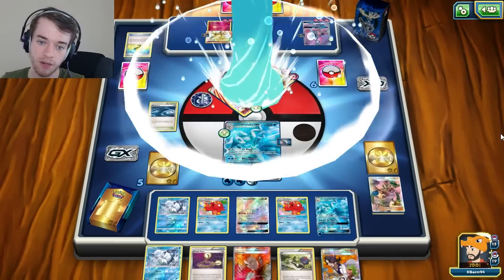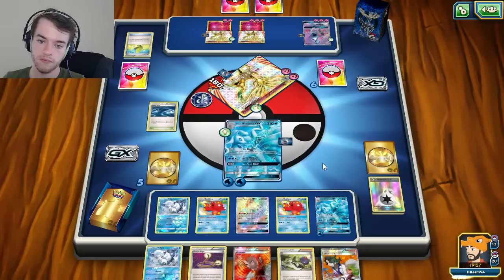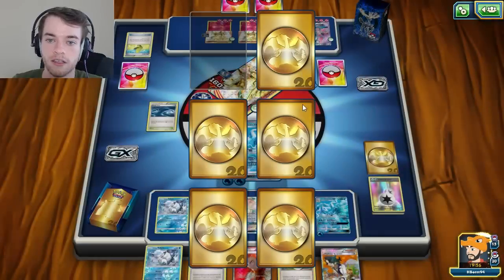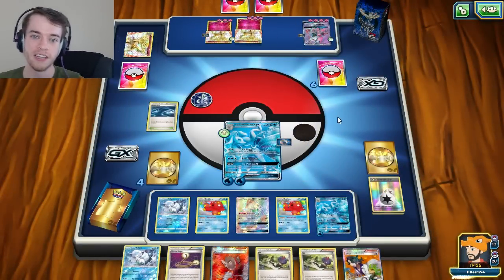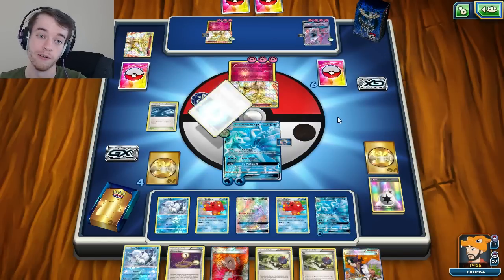I'll grab Alolan Ninetales and Lysandre for next turn. That sucks that Field Blower is prized. We'll evolve you, and Abyssal Hand for the Lysandre. I can Sycamore next turn and just get rid of it into the discard pile. I think my main Alolan Ninetales is going to get knocked out here - I wasn't even able to get an energy down that turn. I will have the Escape Rope so if I hit the Aqua Patch... he's doing 80, 140, 200 - that's not enough to knock out right now.